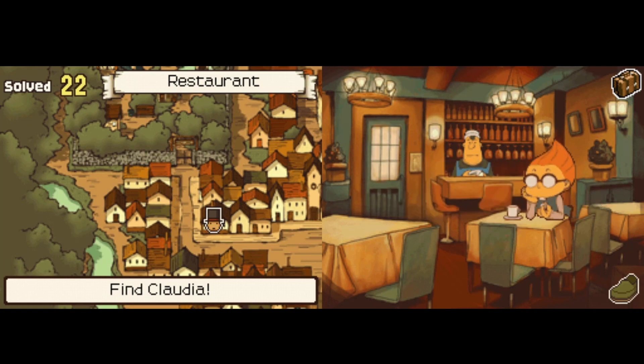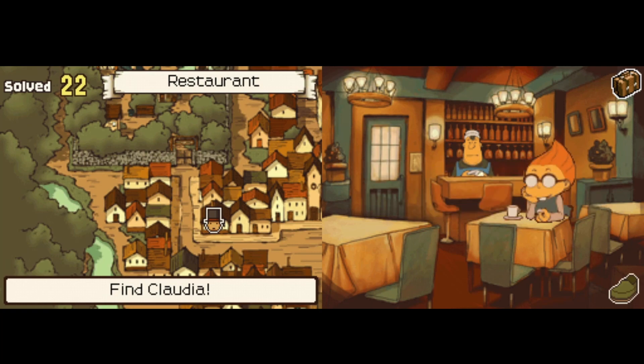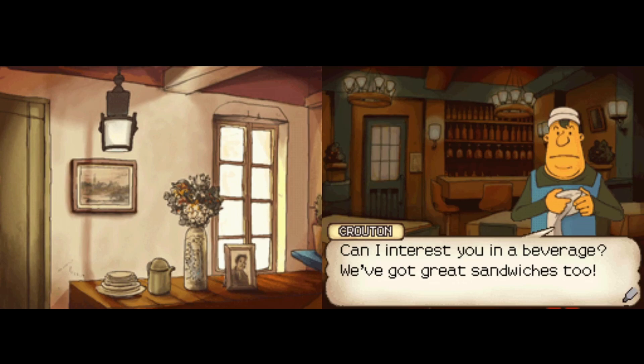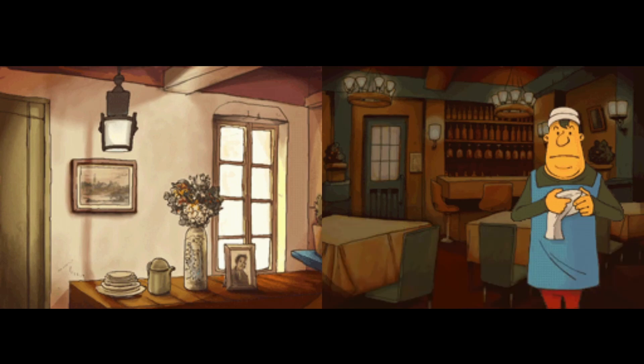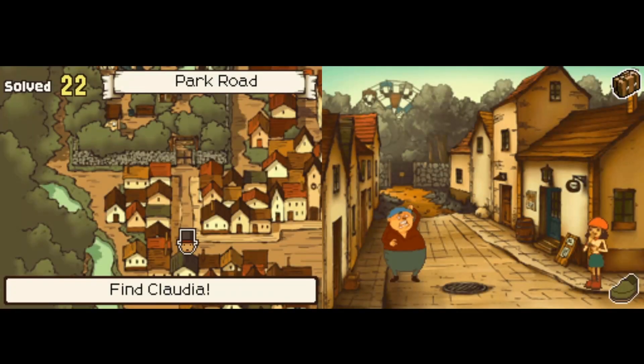I've got a hint coin. Is this one gonna be a puzzle, cause it's blue? Nope, that's not how it works. Anything else at all here? Business looks slow right now. Yeah, he said that already, Luke. I'm guessing he's not gonna have anything for me here. He could interest me in a beverage or sandwiches. Okay, well, we can move on.